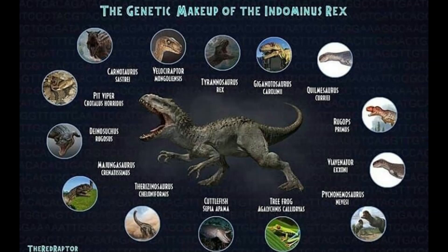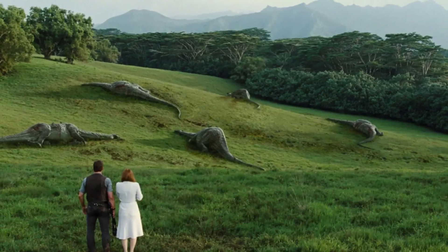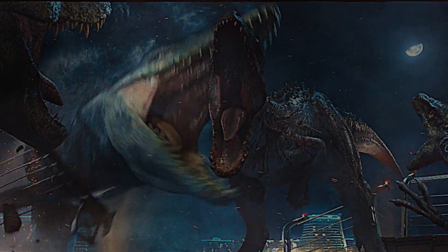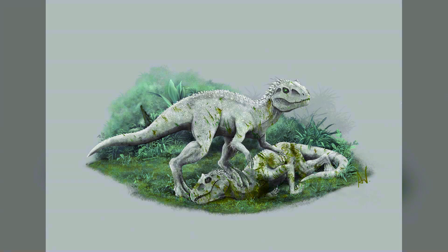It can camouflage, outsmart its pursuers and take down any prey including other dinosaurs. It decimates entire security teams, hunts down dinosaurs such as taking down six huge Apatosaurs and easily dealing with Ankylosaurs. It even tries to take on the T-Rex itself, and without the help of Blue and the Mosasaurus, she probably would have succeeded. This creature is not just an apex predator — it's a nightmare come to life, making it the deadliest animal in the Jurassic franchise.